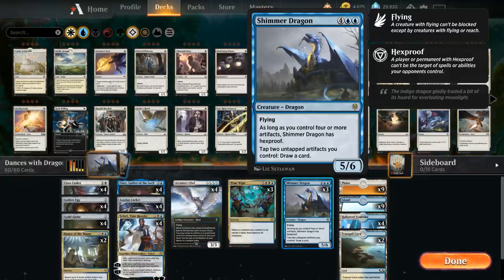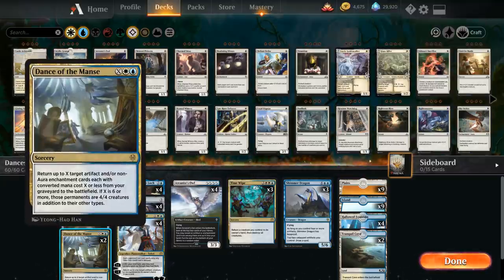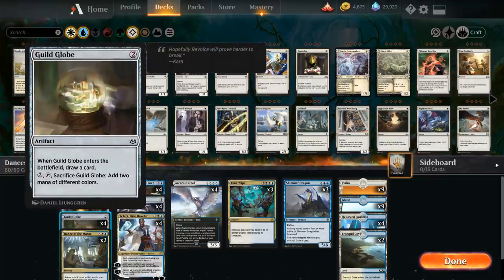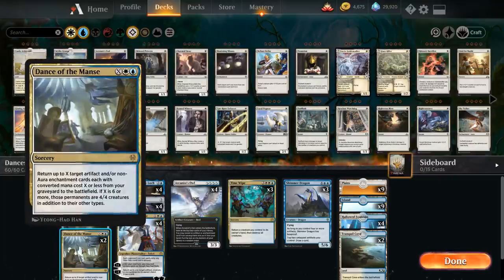The goal of the deck is to get as many artifacts in play as possible for Shimmer Dragon, leveraging them for extra card advantage. The other win condition is Dance of the Manse — white and blue sorcery that returns up to X target artifact and/or non-aura enchantment cards each with converted mana cost X or less from your graveyard. If X is six or more, those permanents become 4/4 creatures in addition to their other types. We can sacrifice artifacts like Golden Egg and Guild Globe to add mana, so they don't even cost mana to get to the graveyard on the turn we cast a big Dance of the Manse.